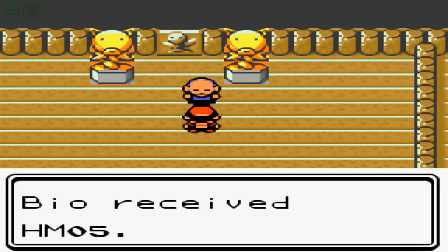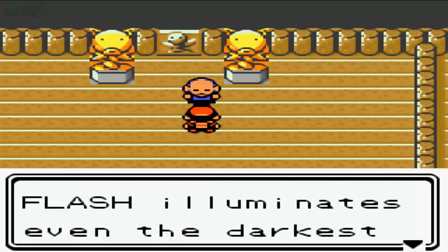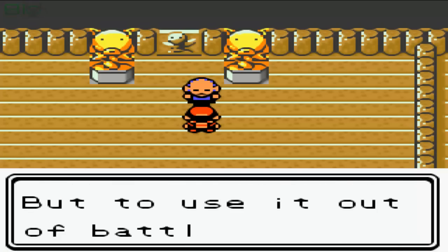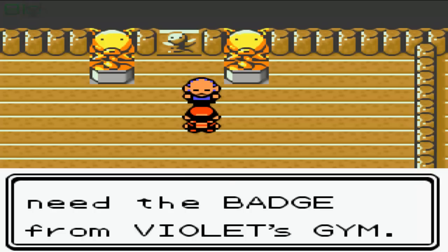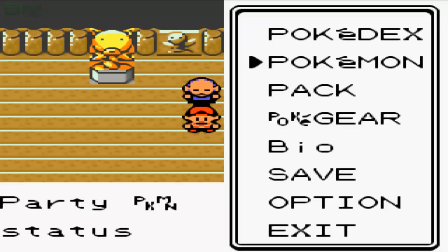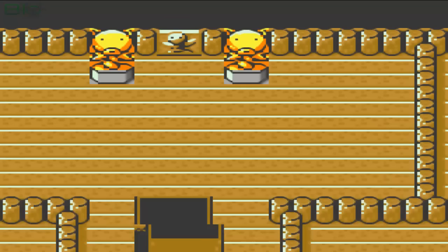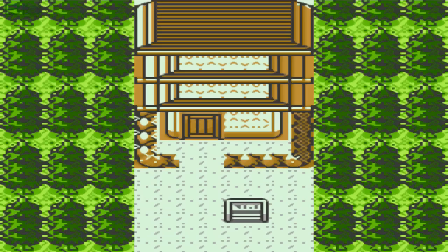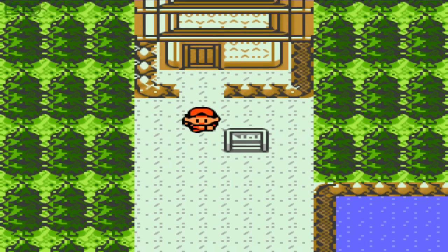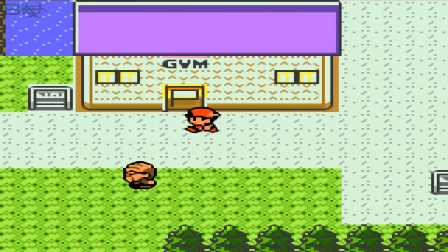We beat him and got a hidden machine — it's Flash! So now we can explore the Dark Cave, but that's not what I'm going to do next episode. Next episode I'm going to take on Falkner the flying gym leader. I hope you guys will stay tuned for that. I hope you enjoyed this episode — I'm going to use the Escape Rope to escape from this tower, which will drop me at the entrance. Thank you for watching and see you in the next episode!